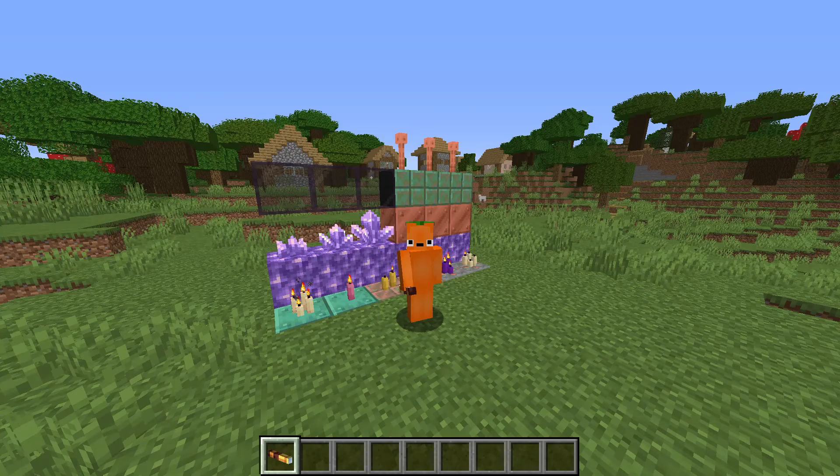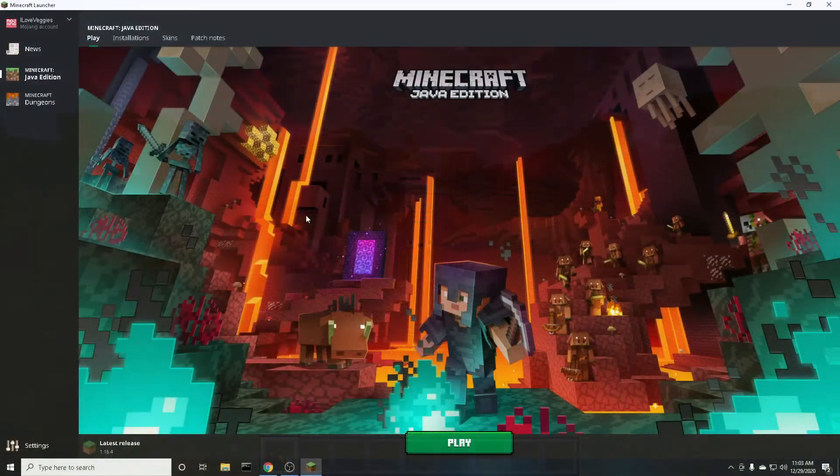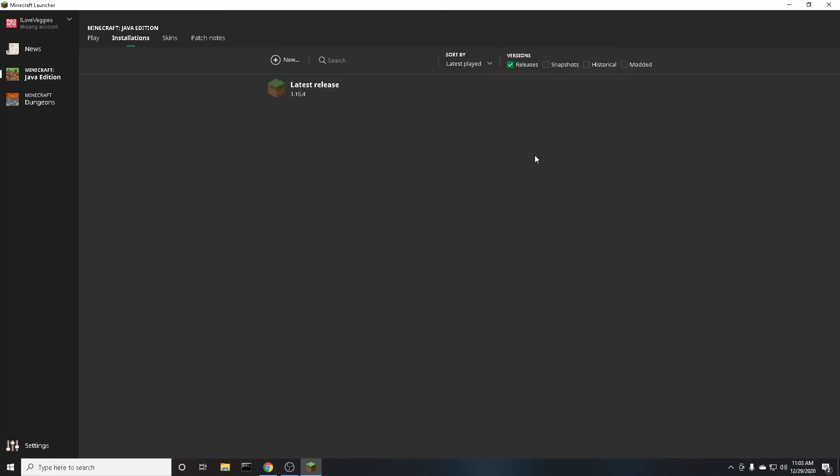In the future of Minecraft, this method will most likely not change. The first thing you want to do is have the Minecraft launcher open. Then, in the top left where it says Installations, click that to go into this page. And in the top right where it says Releases, Snapshots, Historical, etc., just make sure Snapshots is selected.